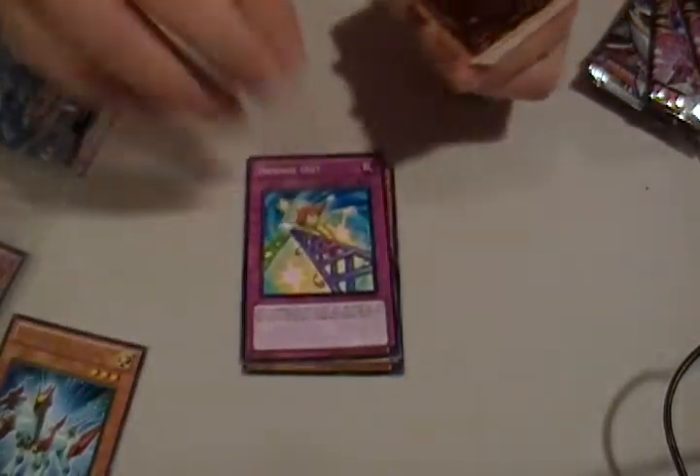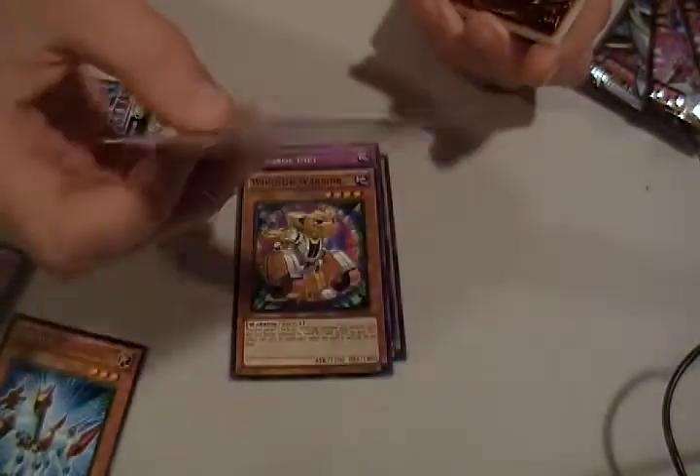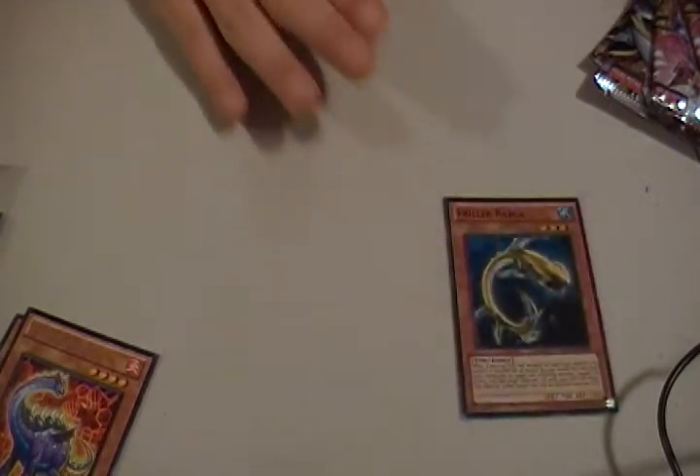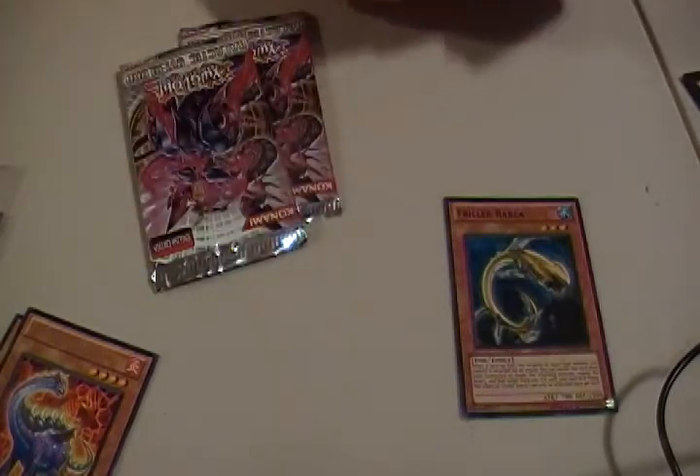That's the last Photon Shockwave, and then eight more packs after this. A super rare Friller Rabka and a rare Evilsaur — I think it's Diplo. I have so many of every single one of them, I don't really care anymore. Alright, so not a bad start. I guess now we'll go on to Galactic Overlord.